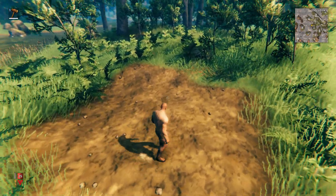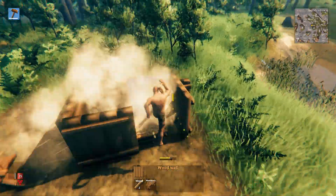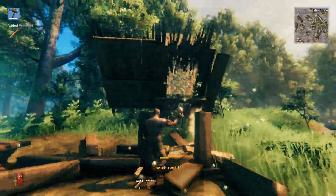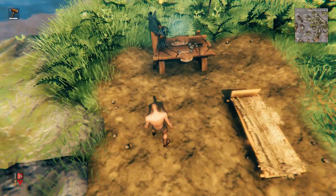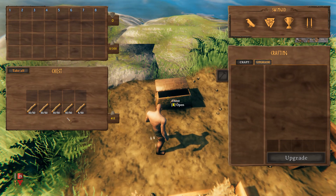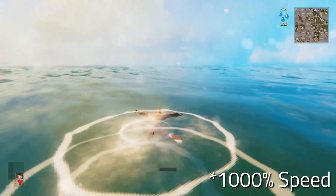The basic idea: first, make sure you set up a spawn point next to the body of water you want to cross by placing a bed down. Then place a chest and fill it with as many items as you can — wood makes a lot of sense because it's really easy to get, but just fill it with as many items as you can.